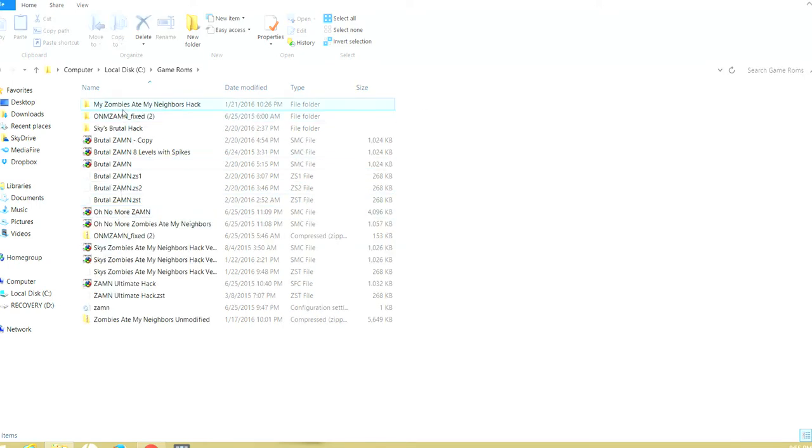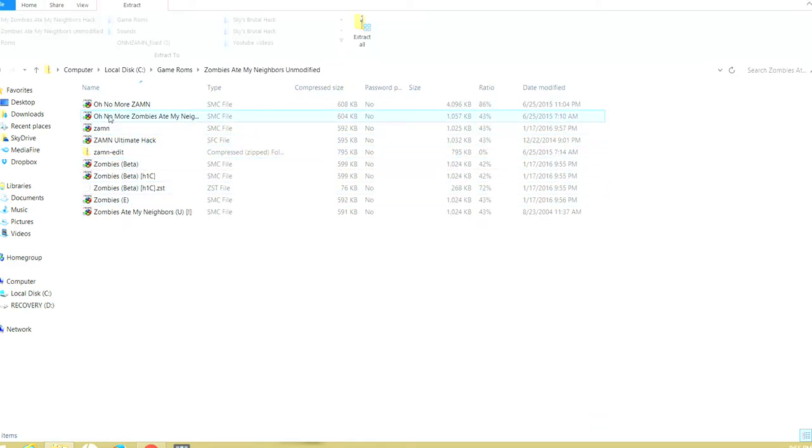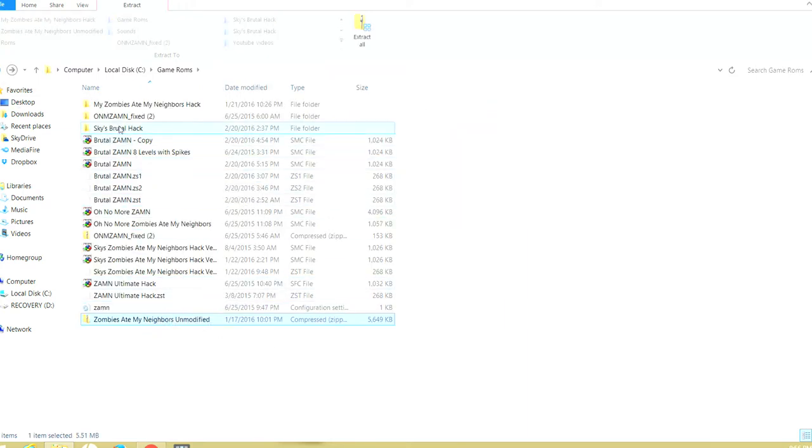I have a folder set up for game ROMs as well. Now, one thing to note before you do anything: you obviously need an original unmodified Zombies at My Neighbors ROM. I have the beta and the 'Oh No More Zombies at My Neighbors' which won't open in Piranha Plant's editor. The one with the 'U' and parentheses and exclamation mark is the original file. You'll want a couple of these — keep one unmodified and make a copy that you rename to whatever your hack is called, like 'ZAM hack' or whatever.